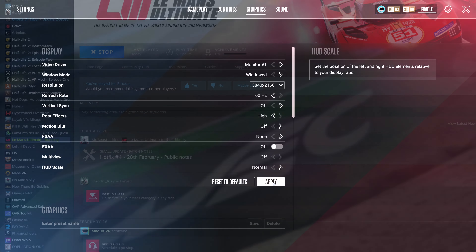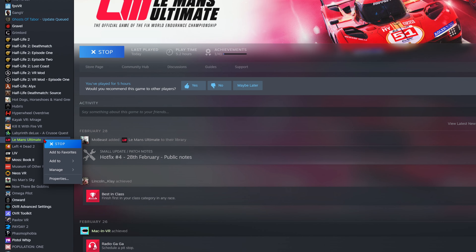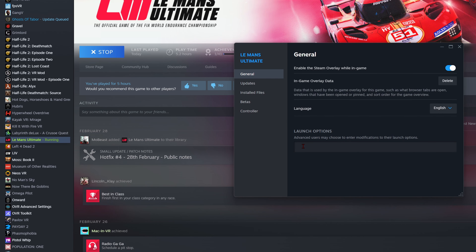Go back to your Steam library, right-click on Le Mans Ultimate's Properties, then in Launch Options, type in +VR. VR should be in capitals. That's it.